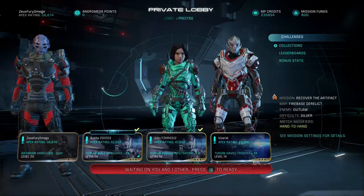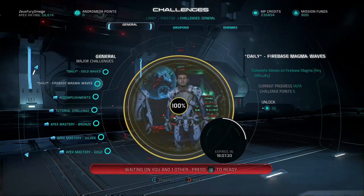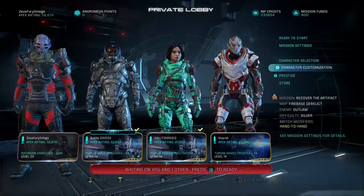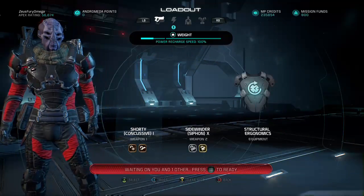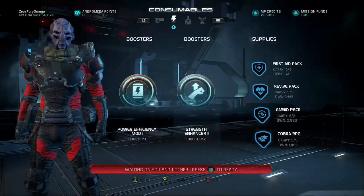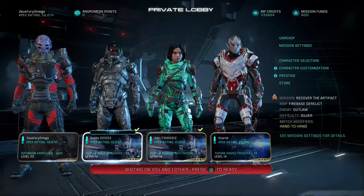Let's check out the daily challenges. Daily challenge number one is gold waves and fire-based magma. Not bad. I'm bringing in the Batarian Vanguard, rocking the shorty concussive, sidewinder, structural ergonomics, power efficiency, and strength enhancer. Good to go for this hand-to-hand.